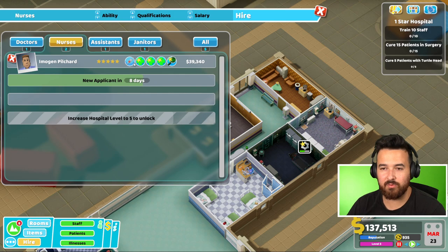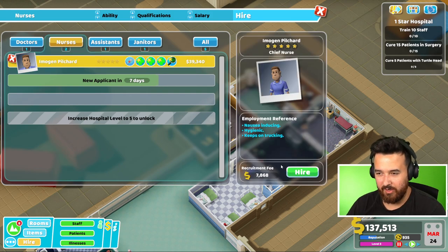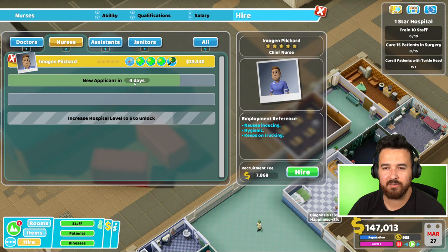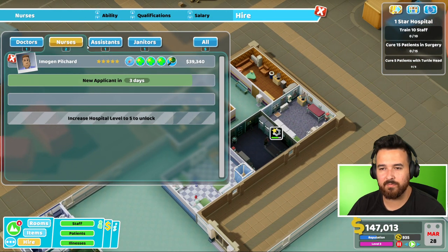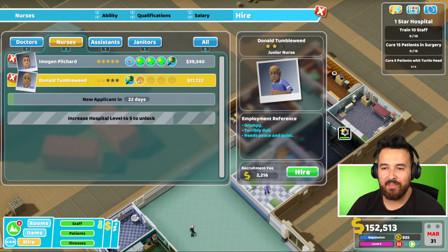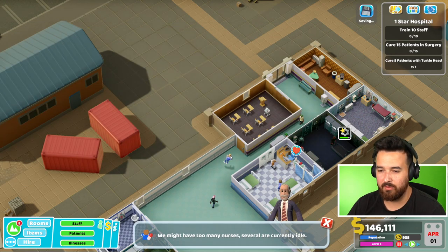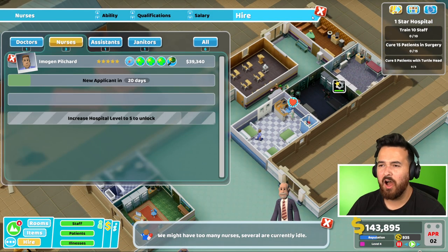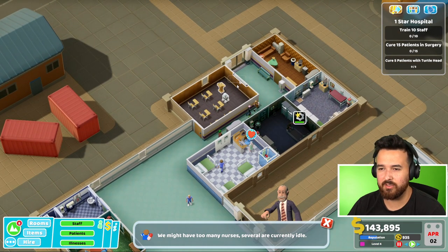We've got the training room. Whoa, that is a crazy qualified nurse for treatment - up to treatment three, diagnostics, and injection. Pretty good nurse, to be honest, though they're a treatment nurse, so I don't really want them in any of these rooms. Maybe they could go in the ward, but they don't have ward management. Got a GP doctor too - it's tempting to get them, but this one's a little bit better. They have one training slot available already. Might have too many nurses - oh wait, how many nurses do I have? Three. Oh no, we've got three nurse rooms, it's just one of them is closed. That's fine.